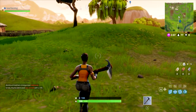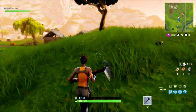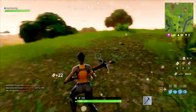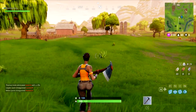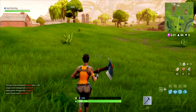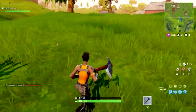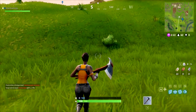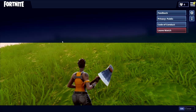The second method is actually the fastest method you could ever possibly use to land in this game, but it cannot guarantee you a specific location. It only works if you care about being the first person to set foot on land and don't really care much about where you land. If that's you, this next method is for you.